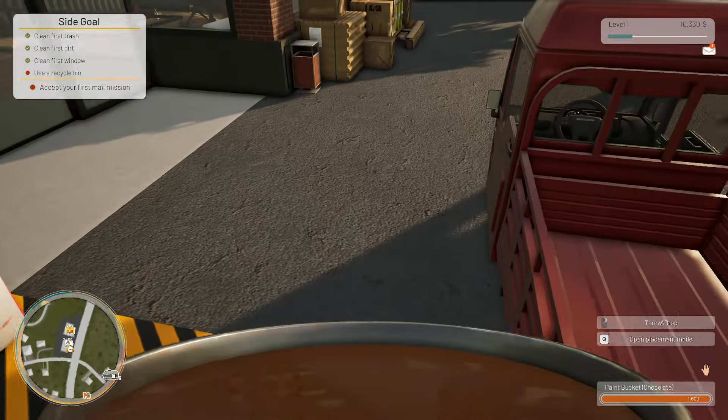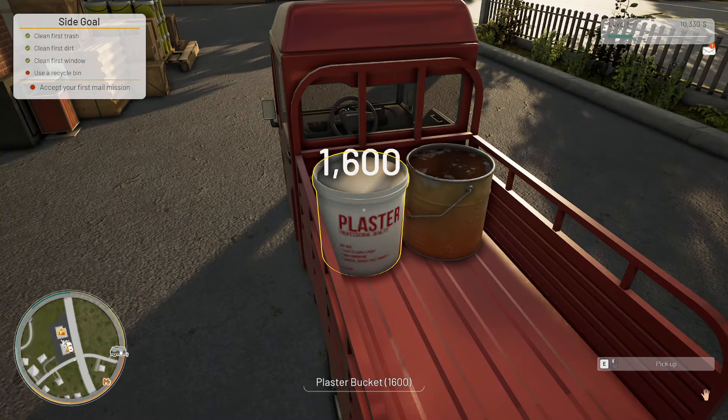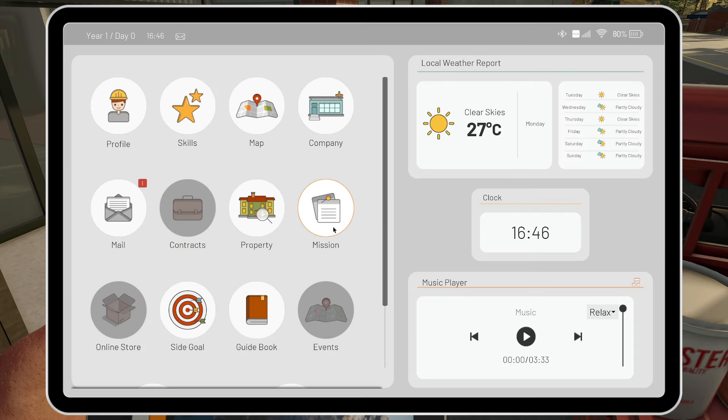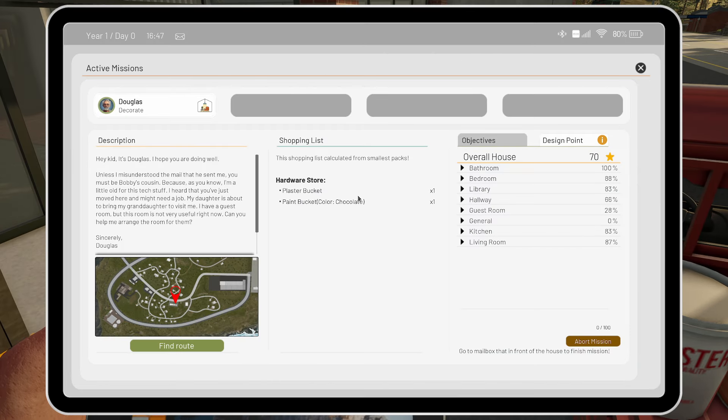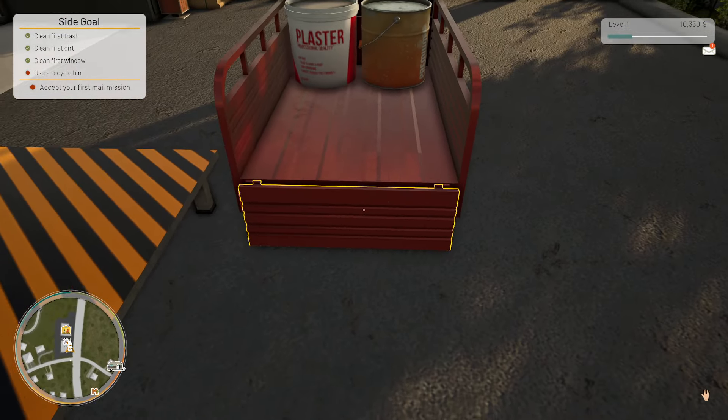Pick up the paint bucket — nice. And the plaster — nice. What else do we need? Plaster, paint. Collect trash, mop dirty floors, clean windows, plaster walls and paint walls — that's all we've got to do by the looks of it. Cool.